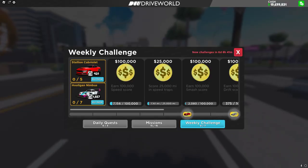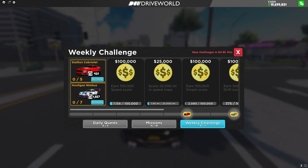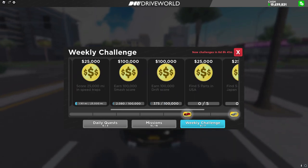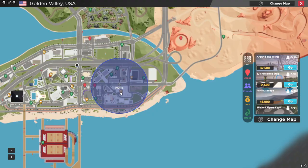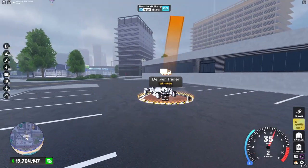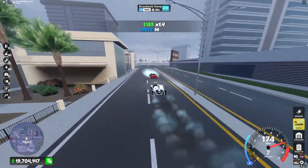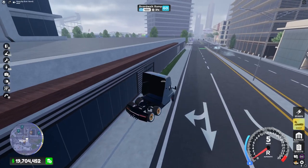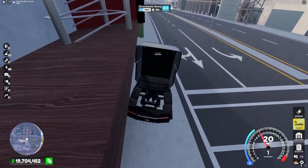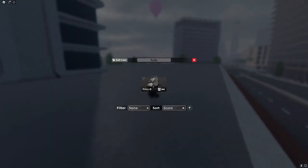Heading on to the weekly quests, we have basically the same challenges as before and a new Stallion reward. Starting with the five USA parts: for the very first part, head over to this trailer delivery spot right here and you'll see the part up here. The best way to get this part is to go to this side of the building, spawn in a big car like the Folie, jump up on top of it, jump onto the building, and spawn a new car.